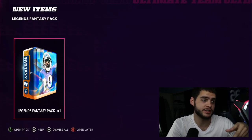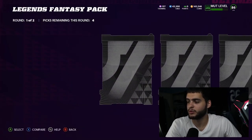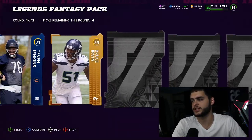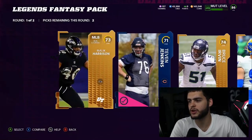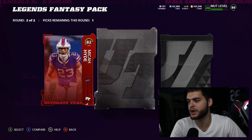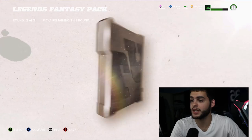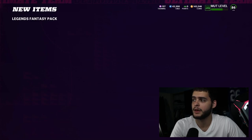I'm on current gen right now because my Xbox is being repaired, so the loading screens are a little bit longer than usual, which I hate. We need some heat out of the first round — the first round makes or breaks everything because the second round is so hit or miss. Second round, come on — give us an Aaron Donald, give us one of the high ones. Micah Hyde — we get a full or high legend, 88 Kevin Green! I will take that.